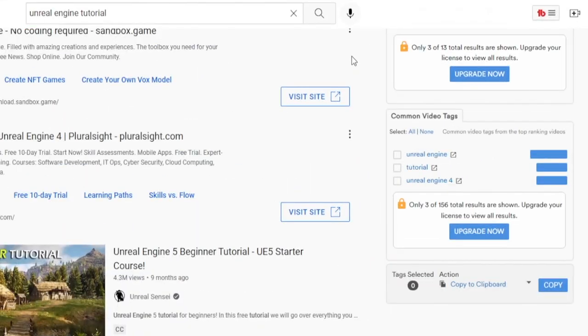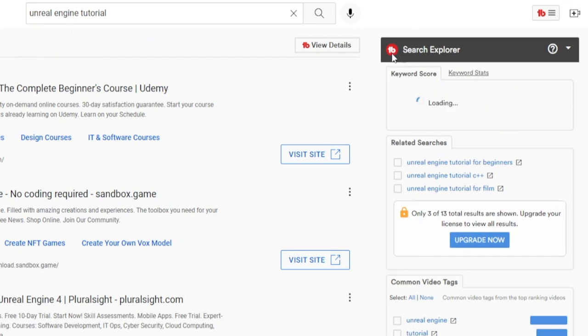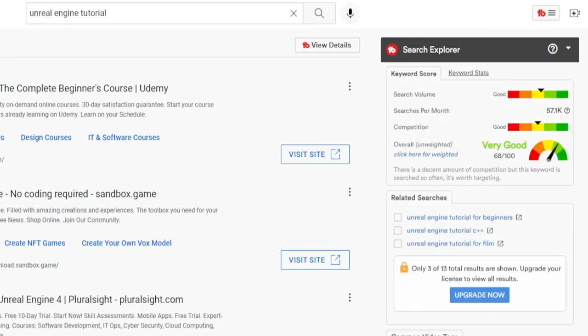We need to understand where the opportunity lies. If you search for Unreal Engine tutorial on YouTube and you show the keyword score using this extension called TubeBuddy, you can actually see it's got a good search volume, which means that people are actively searching for it and actively trying to learn this skill. It is becoming more and more popular.